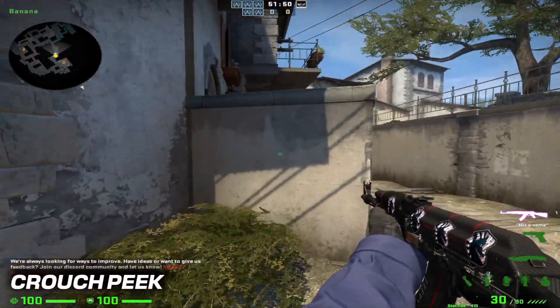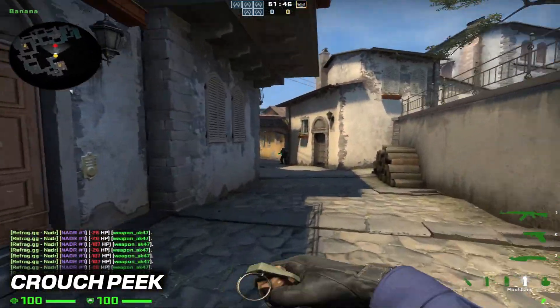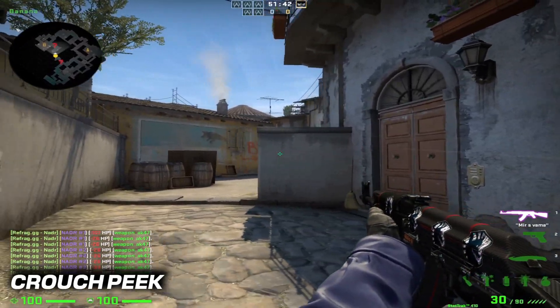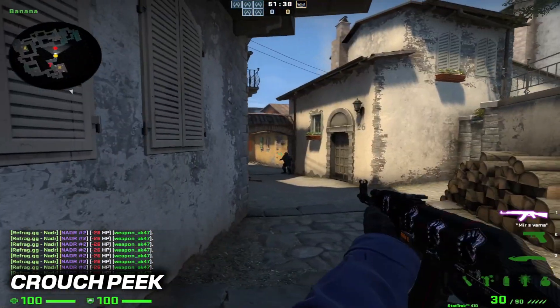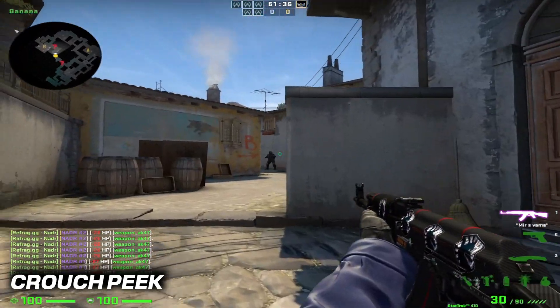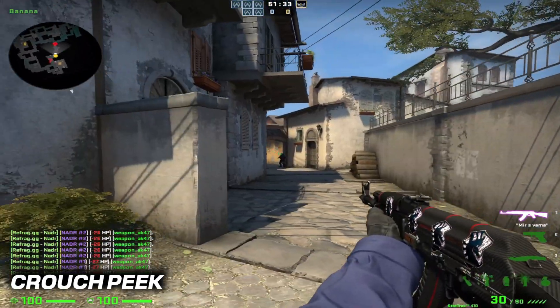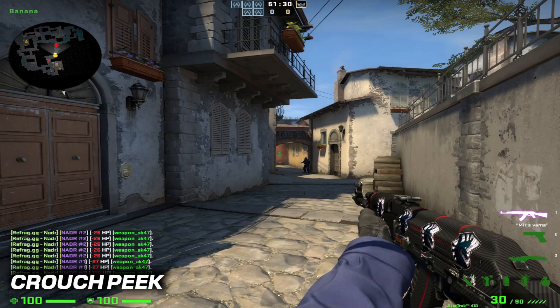The third method is the crouch peek, used when you want to get a better view of an area without exposing yourself too much. To do this, move to the corner you want to peek and then crouch. This lowers your profile and makes it really hard for enemies to hit you. As a bonus, when you spray your gun you're already crouched, so your recoil is going to be a lot tighter and easier to control.